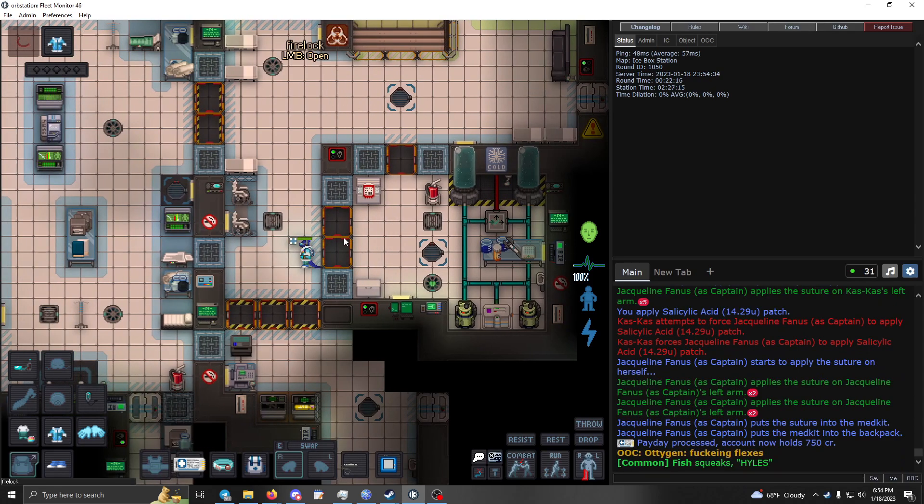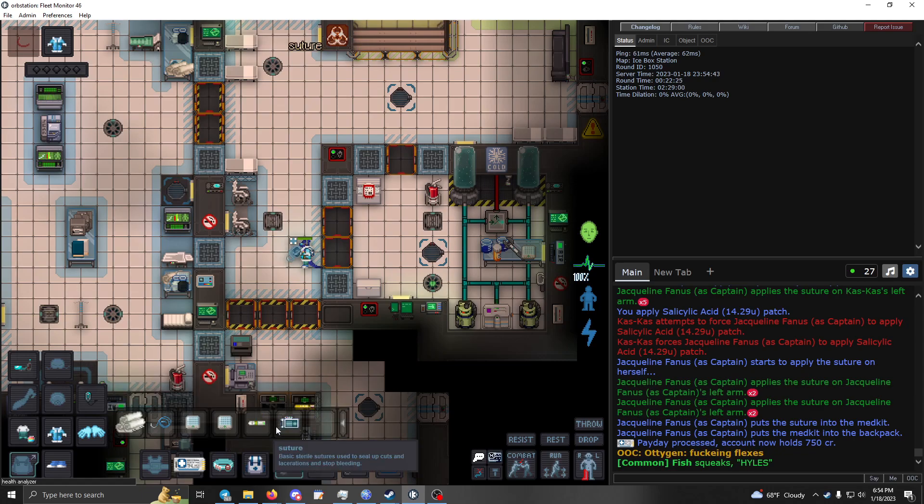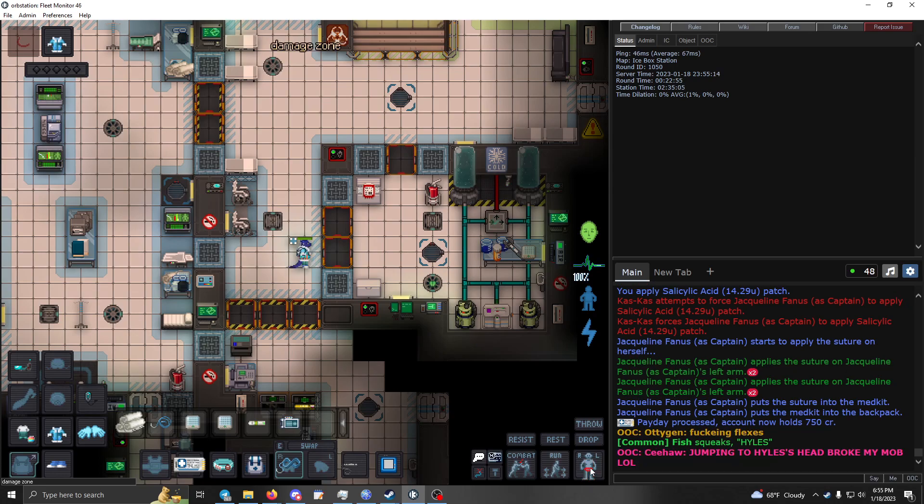Some basic medical tool info: sutures heal brute damage. You target the body part using the paper doll by clicking on it, or use the numpad number keys — 8 is the head, 4 and 6 are the arms, 1 and 3 are the legs, 5 is the body. That way you can select the area without having to fiddle with clicking the doll.